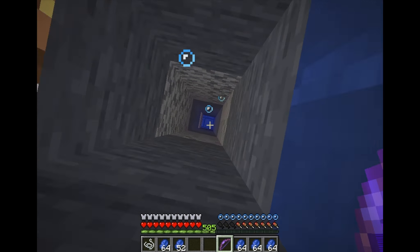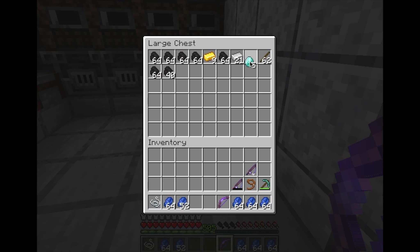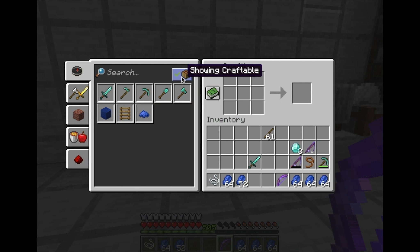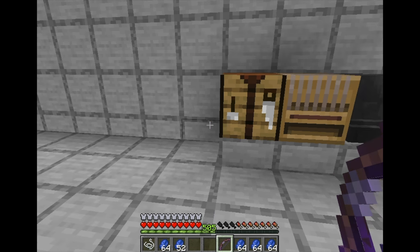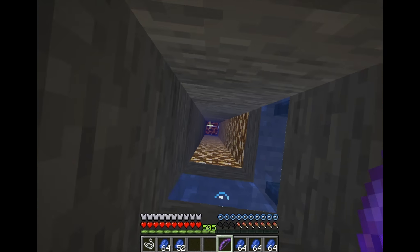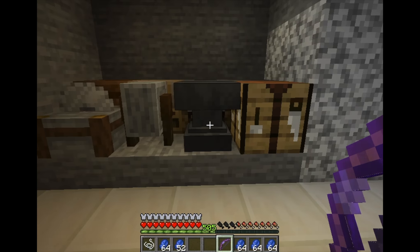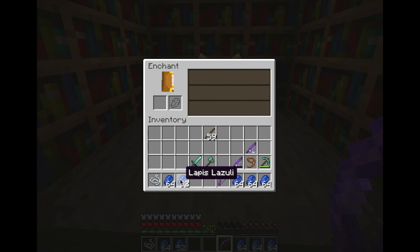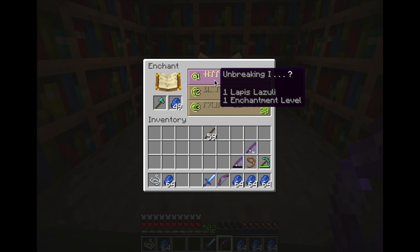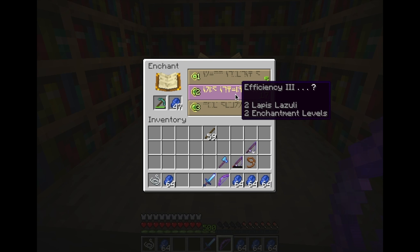At this point I'm gonna start making a cat farm for string — that's an easy way to farm string. I need to make an axe and also change my pickaxe while I'm at it. Let's see what we can get. This rain raid is getting annoying, I might just get rid of these sheep. Not bad — sharpness. Why would I need fortune on an axe? I'll take efficiency though. Unbreaking and efficiency — not bad.